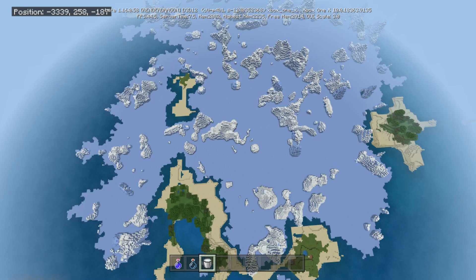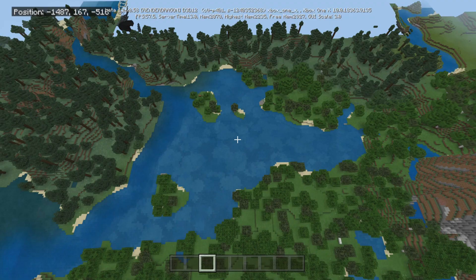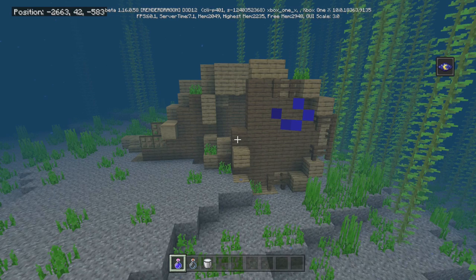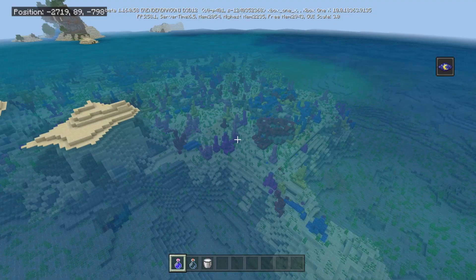And then directly next to the mushroom biome we have a nice size ice river. There's also another ice river that I found. We got a couple of scenic spots that I thought would be really nice to show you guys. We got a few underwater temples, which I thought was cool — I was actually able to find a few of them. We got some shipwrecks and some coral reefs.